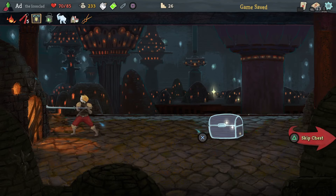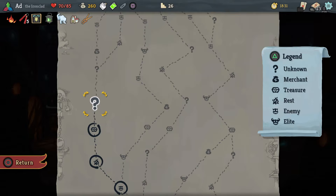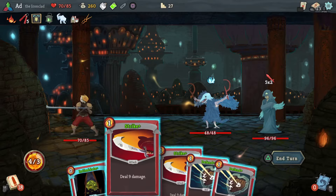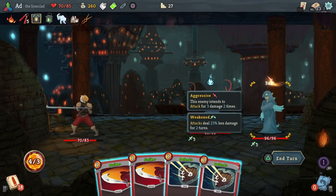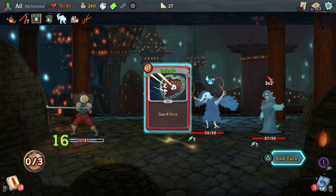By the time I get to the heart I might not even need the Pain relic. 27 gold — I don't really need the Bag of Preparation, so let's use this opportunity to get the Sapphire Key. Now if we make it past the Act 3 boss we've got a chance at fighting the heart — maybe not beating it, who knows. Let's Intimidate here.